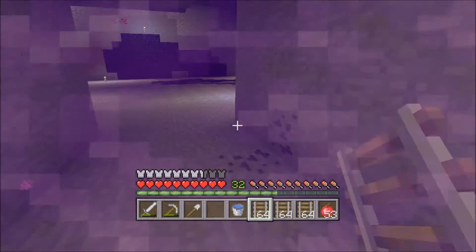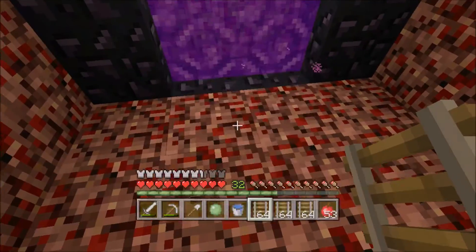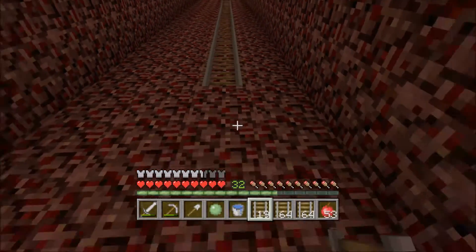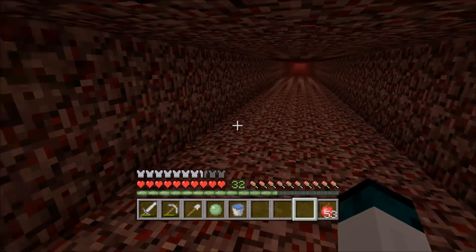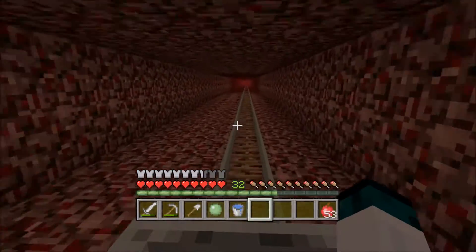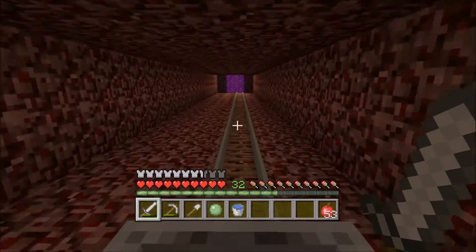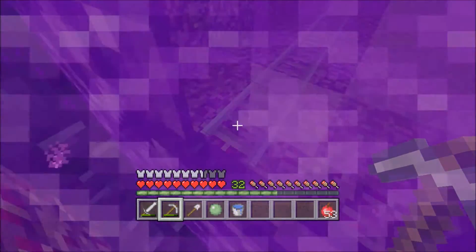I forgot to mention that in the intro but yeah, we're gonna head in through here. There were a couple of items and gunpowder waiting for me. I'll just place down all of these rails until we get to our base. We ran out and still have a bit of ways to go — we just got to the turn. Let's see how fast this is because there are no powered rails, but it should still take us all the way.